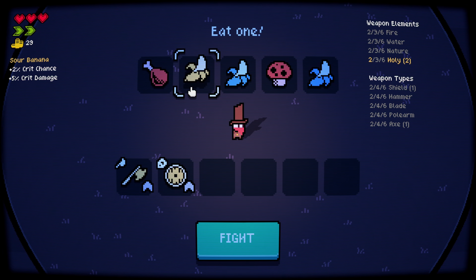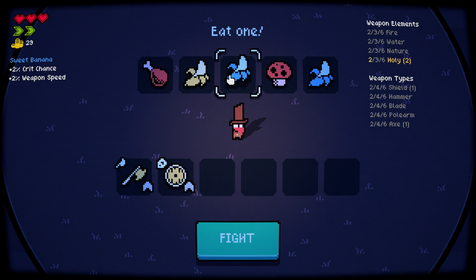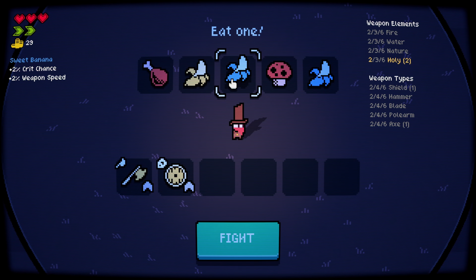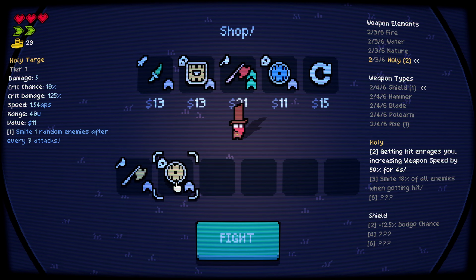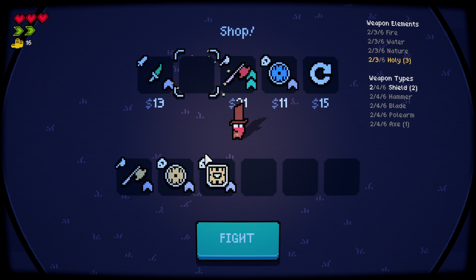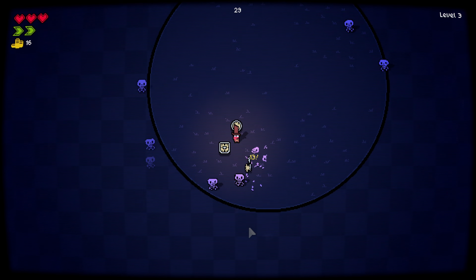We need attack speed more than anything — 2% attack speed and 2% crit chance. What's the difference with this other one? They're the same. Holy target — holy bulwark — fine, they're all holy. So I've got two shields now.